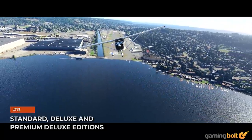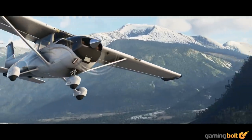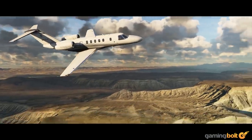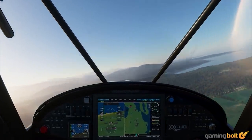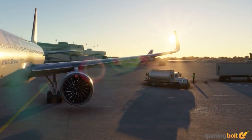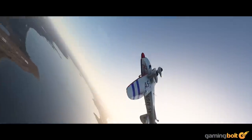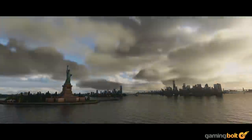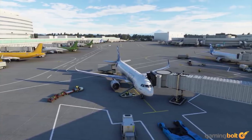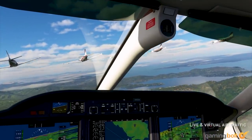Standard, Deluxe, and Premium Deluxe Editions. Three different versions of the game will be available at launch. The Standard Edition is $59.99 and includes 20 planes and 30 handcrafted airports, and is the same version available on Xbox Game Pass for PC. The Deluxe Edition costs $89.99 and features 25 planes and 35 handcrafted airports, while the Premium Deluxe Edition costs $119.99 and includes a total of 30 planes and all 40 handcrafted airports.